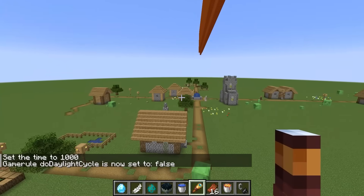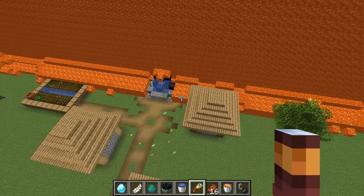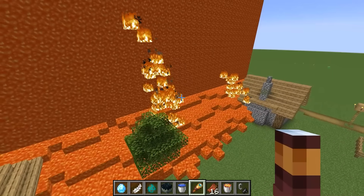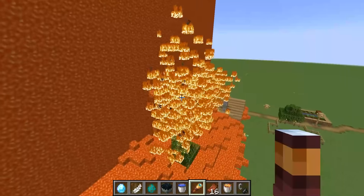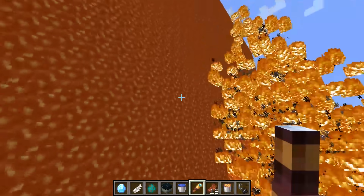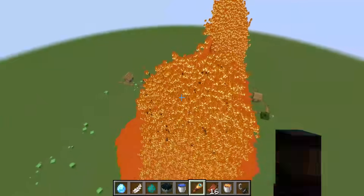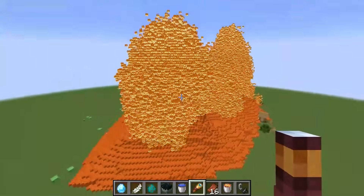This iron golem is enjoying its peaceful day. The lava has started spreading, and the fire also started spreading too. The fire is spreading really fast, pretty much at the same rate as the lava block. The fire block is starting to spread into the original lava source block and going through the lava block itself too — but apparently it's not really doing anything.